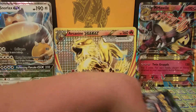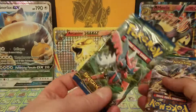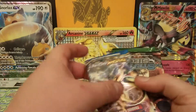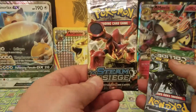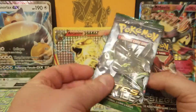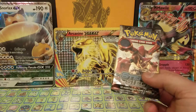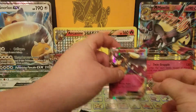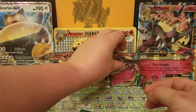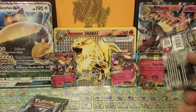Right inside we had Fates Collide, Breakpoint — this pack was seriously bent up in the box, I don't know what's up with that — another Breakpoint, Steam Siege, another Fates Collide, and another Steam Siege. We're just going to open them in this exact order. I'll put these back here, because Arcanine needs company.